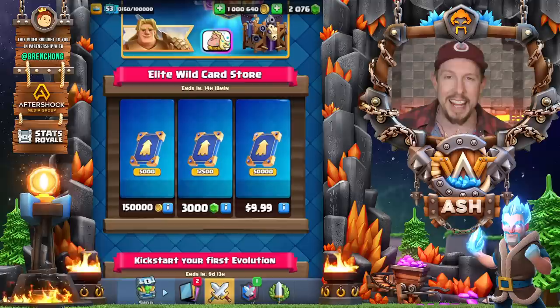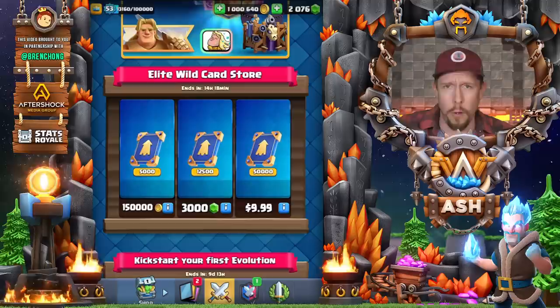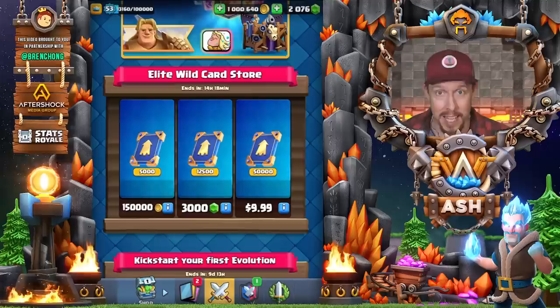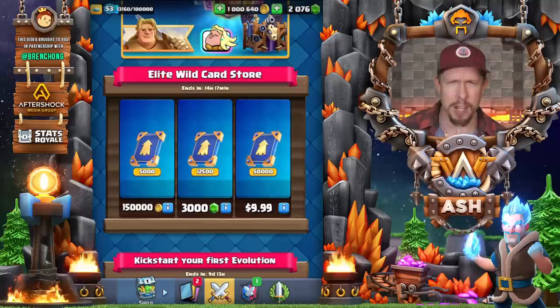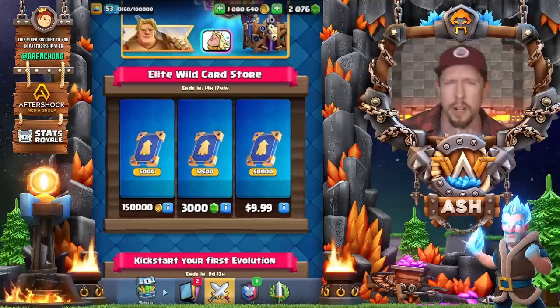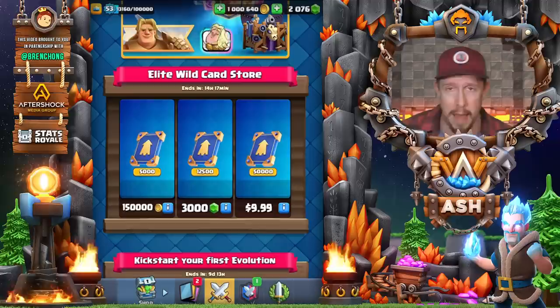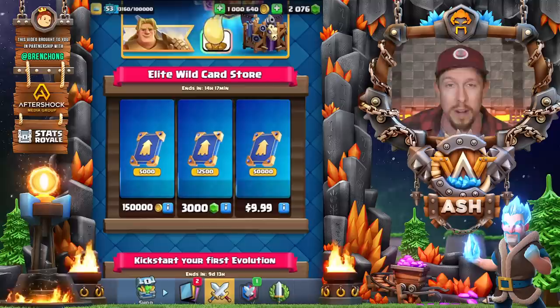50,000 elite wild cards for only $10. But 12,500 costs 3000 gems, which is roughly $25 — and that would only get you a quarter of the way to one card. Then you see the real offer: $9.99 for 50,000 elite wild cards, exactly the cost to max out one card. That means maxing out one deck costs around $80 US, which is pretty affordable compared to level 14.